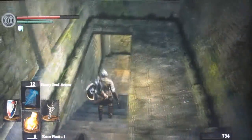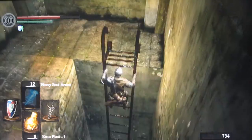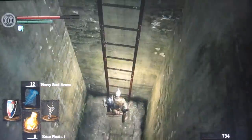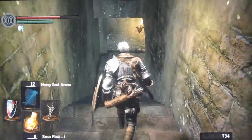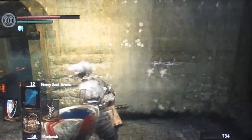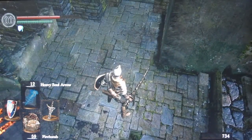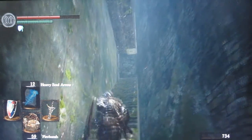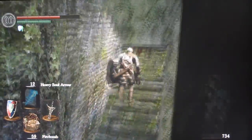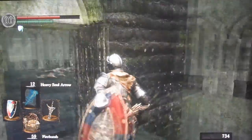Just go down here, hold B on the ladder and ride it down. You want to equip your firebombs because these guys are really hard to kill. Up the stairs here you can unlock the gate towards the Undead Burg Bonfire.